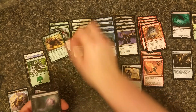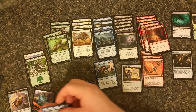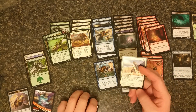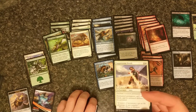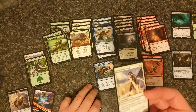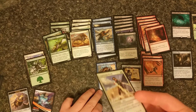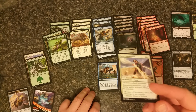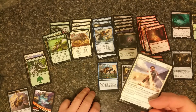Third pack: Yoked Ox, Catacomb Slug, Demolish, Caustic Caterpillar, Aspiring Aeronaut, Suppression Bonds — interesting card. Enchant nonland permanent. This can actually lock down a Planeswalker card, which is what makes it so interesting to me, because it's nonland permanent. You can put it on an artifact, you can put it on a creature, you can put it on a token if you wanted to. As long as it's not a land, you can enchant it, and then it can't use an activated ability, and it can't attack or block. So you can put this on a Gideon — Planeswalker card — and it wouldn't be able to attack, block, or use any activated abilities.